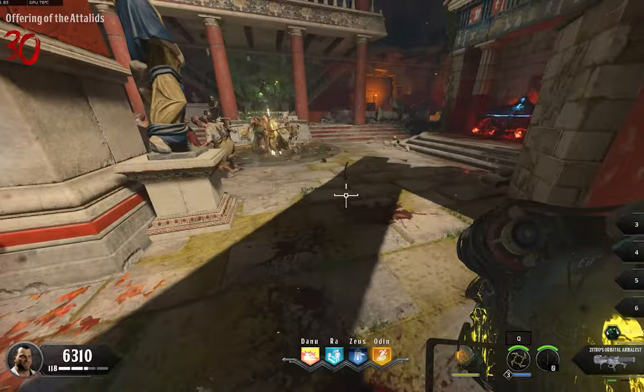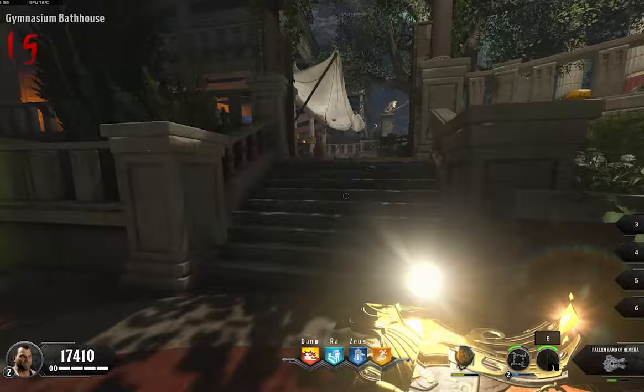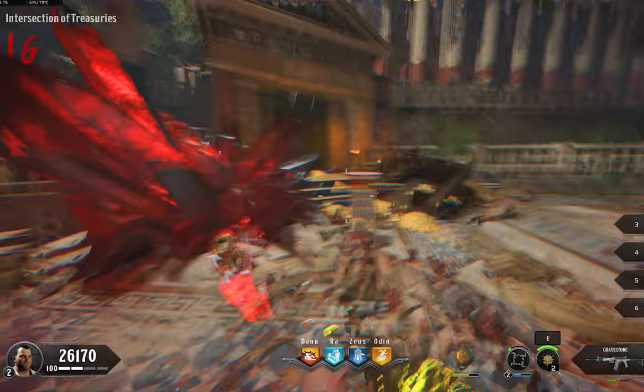Next we need the upgraded Hand of Hemera, who is the goddess of the daytime. Upgrading this gauntlet is really cool and memorable — you basically shoot three mirrors around the map to get them into the right position for a double bank shot. Once you have the upgraded Hemera gauntlet, however, comes probably the most tedious part of the entire Easter egg.